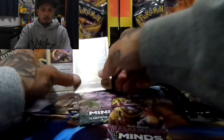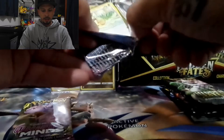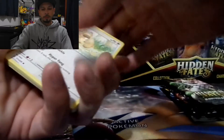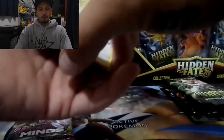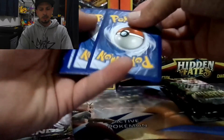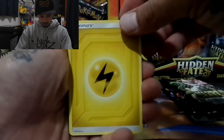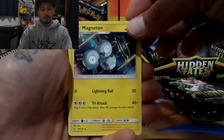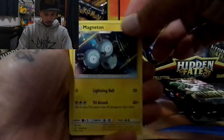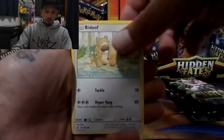I'll consider that Dragonite reverse holo rare a hit for sure — show it some love and we'll put it in a sleeve. Let's see if we get a secret rare, a rainbow, or even a gold card. Never really opened up much of Unified Minds — kind of slept on this set. When I checked out what it actually had I was like, why didn't I ever open these? At the time I wasn't recording as much.